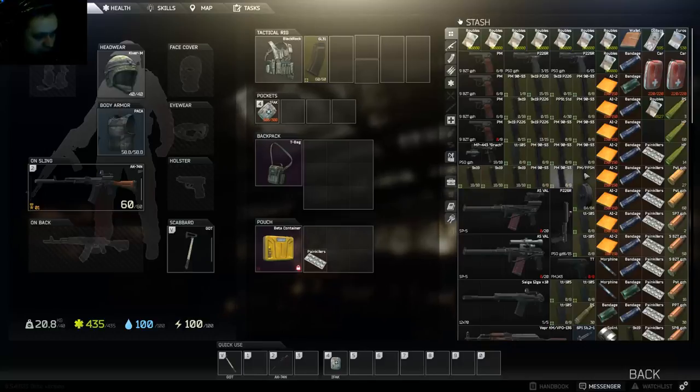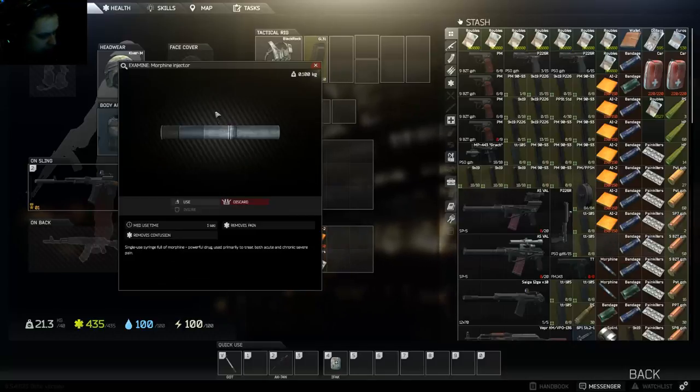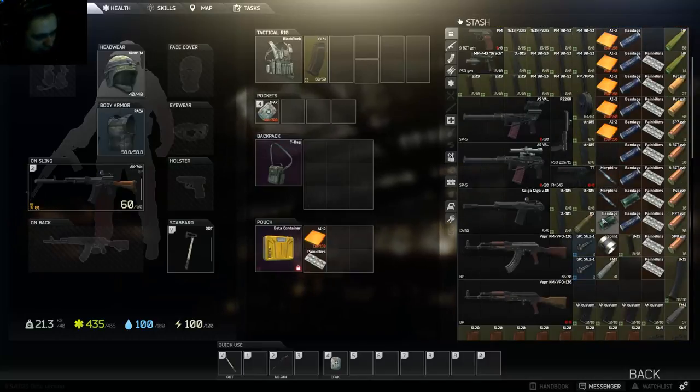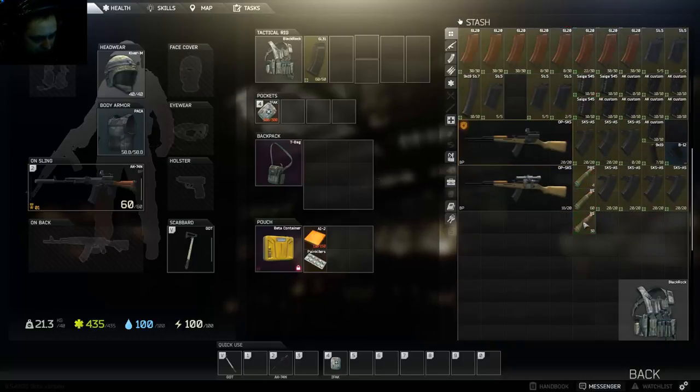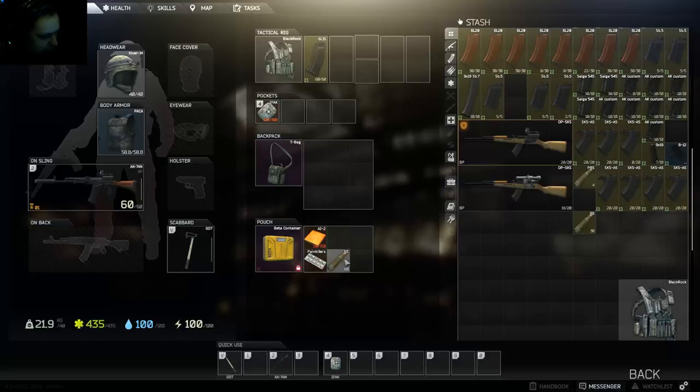In the container you could take an extra medkit just in case. Morphine also helps against broken legs and lasts longer. Make sure you take extra ammo — at least 60 bullets. Some ammo stacks to 90. Take one extra mag and extra bullets, and I'll show you how this works in combat.